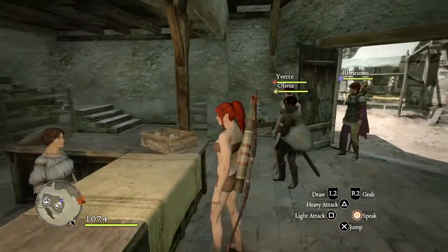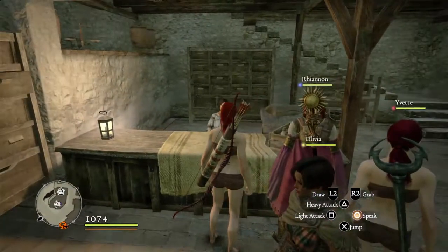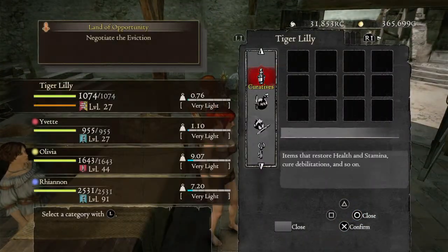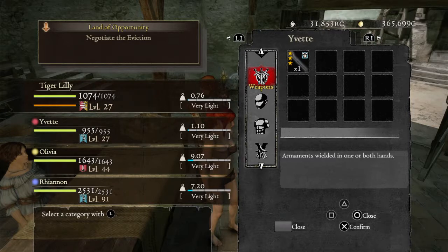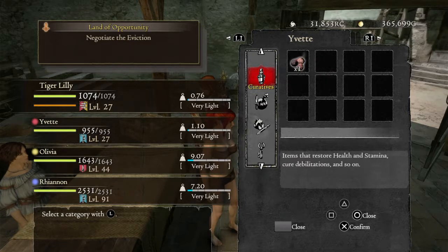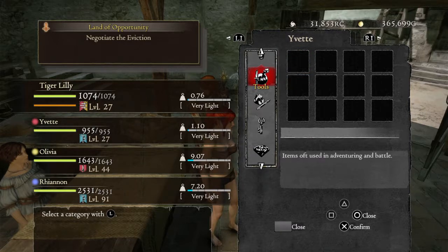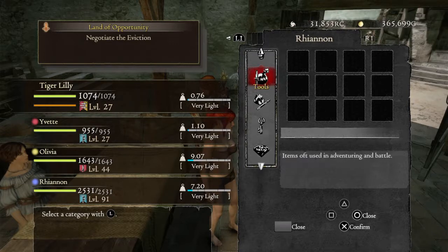This is a general tip on how to make 21,600 gold in 15 minutes. For your main character, the only item you want is the eternal fairy stone — get rid of everything else, whether it's a bow, daggers, whatever. Do the same for your primary pawn: take everything off. Also make sure the two other pawns you hire or get from friends don't have extra items either.